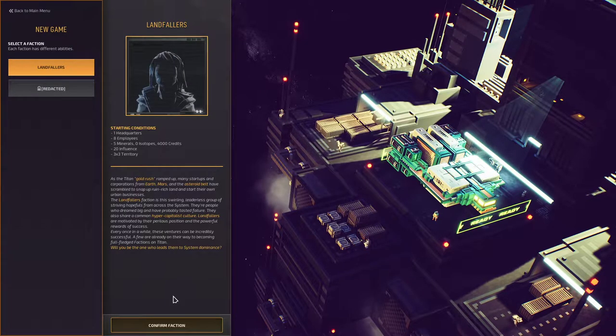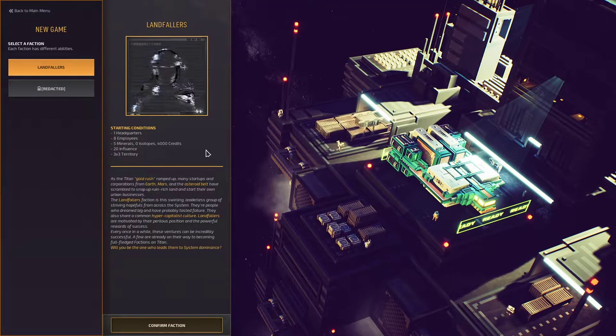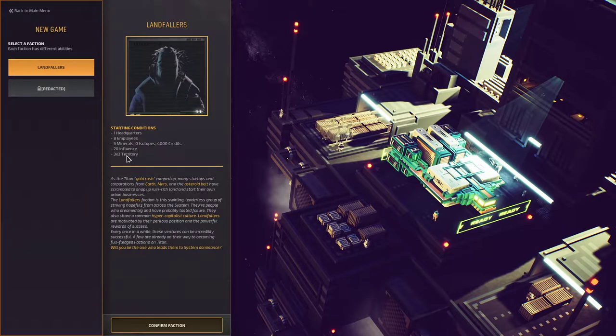In our new game, we start as the Landfallers — the most basic standard startup. The Landfallers have one headquarters, eight employees, minerals and isotopes as your basic resources. Credits is your money. Influence is what you spend to expand your territory, and a three by three territory is like nine squares. As the Titan gold rush ramped up, many startups and corporations from Earth, Mars, and the asteroid belt scrambled to snap up ruin-rich land. The Landfallers faction is a leaderless group of striving hopefuls who dream big, have probably tasted failure, and share a common hyper-capitalist culture.